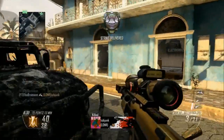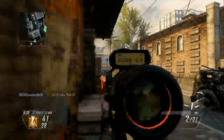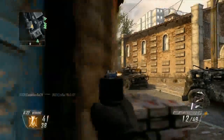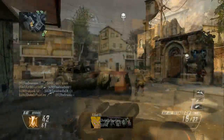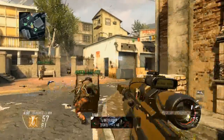For perks, I have Ghost and Hardline. Then I use Toughness so I don't flinch when I'm hard scoping, because I'm really not a quick scoper. I also have Tactical Mask so if I get stunned or flashed it doesn't really matter. In this game I think I was using Fast Hands to swap to my secondary, so you can use Fast Hands too if you're a quick scoper — whatever you prefer.